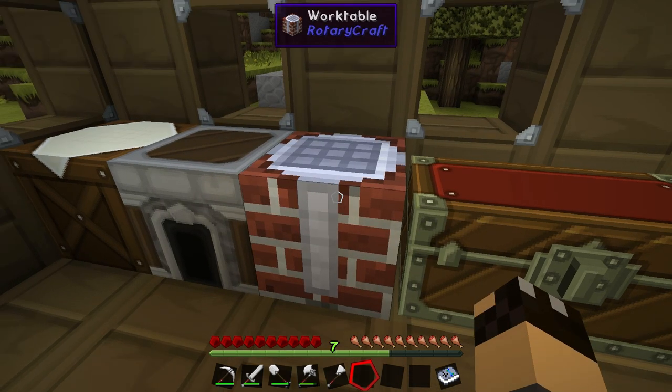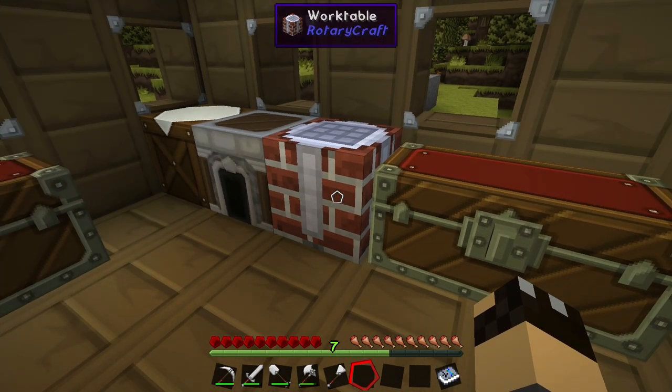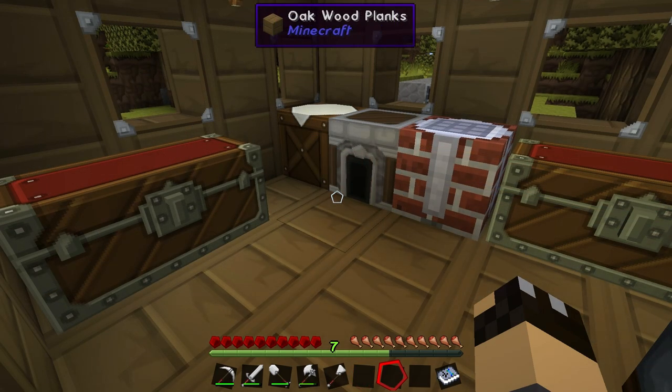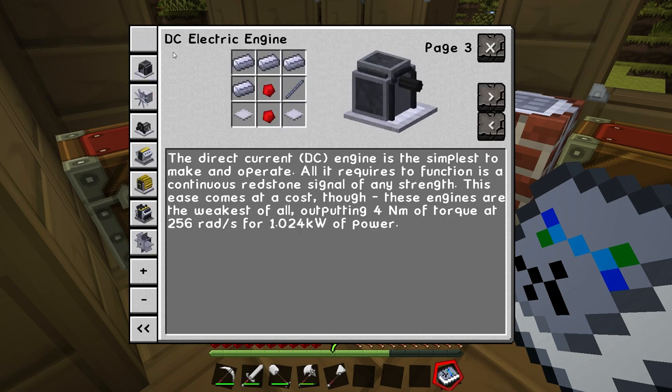Now that we have a work table we can start to build machine blocks from Rotary Craft. Let's have a look at that DC electric engine. If we look at the Rotary Craft handbook and click the third icon down — power supply — we can see right at the top the DC electric engine. It gives us the recipe and tells us that it outputs 4 newton metres of torque at 256 rads per second, which generates 1.024 kilowatts of power.